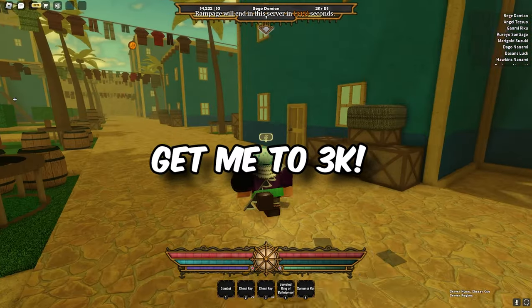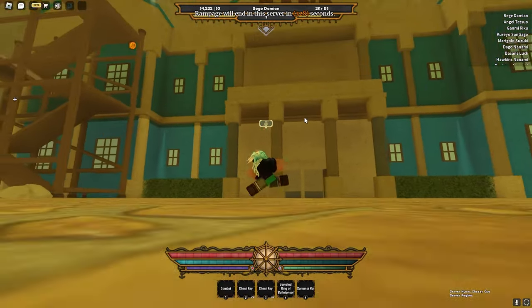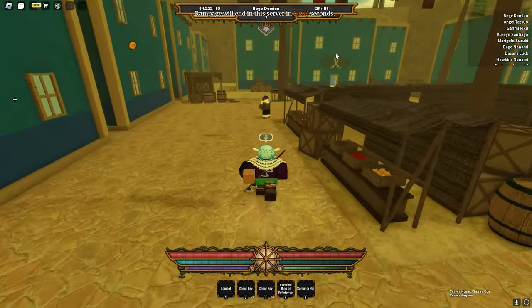Alright y'all, so here's the basic rundown of the game. When you spawn in, you'll spawn in this town called Alabasta. If you want a weapon, go over to the market side and then walk into that weapon shop right there with the two cutlasses on it.